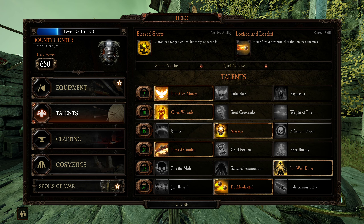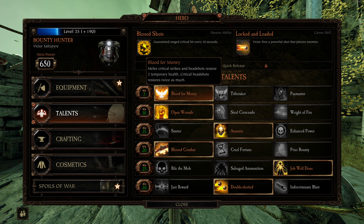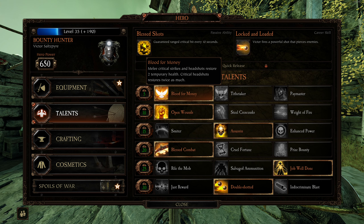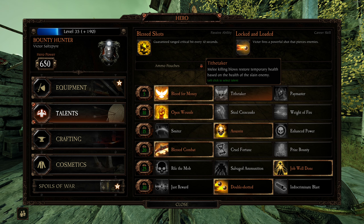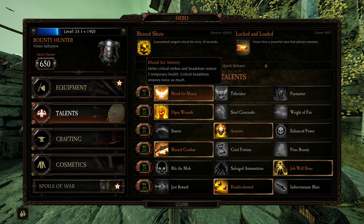What makes Bounty Hunter kind of tough to use is his THP talents. He's got Crit Strikes and Headshots restore two temporary health, Crit Headshots restore twice as much, and then Killing Blows for Temp Health. He doesn't have something nice and easy that a bot can just hit to generate health.